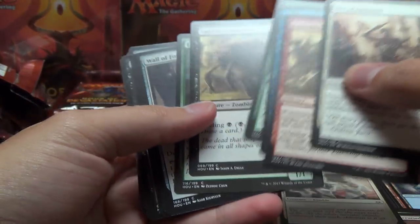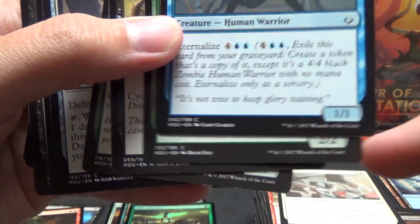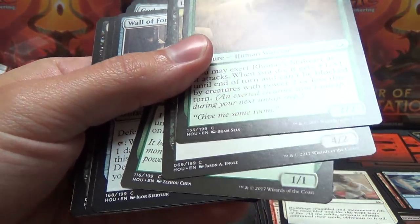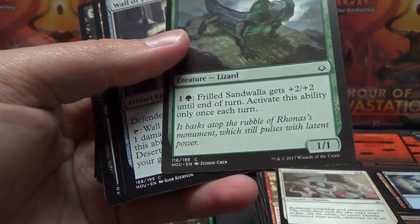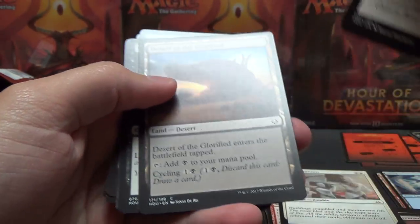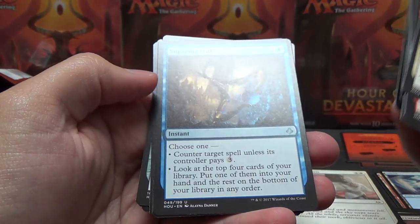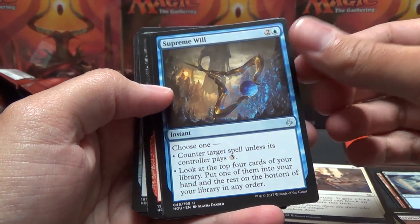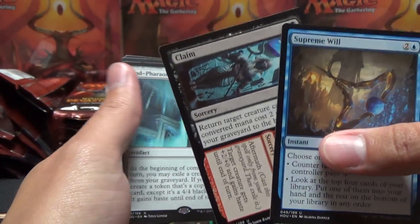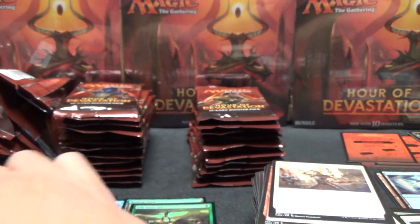I noticed a couple of these - the fade is real. I don't know if you can tell, but this card is black and then the next three are not nearly as black - they got some weird fade to them. That's kind of discouraging. Supreme Will, that's one of the better uncommons. Farm to Market, Claim to Fame as well - so we got two of the three better uncommons in the set, a Braid being the other one I would like to get a couple of.